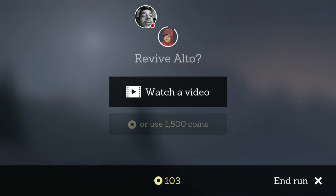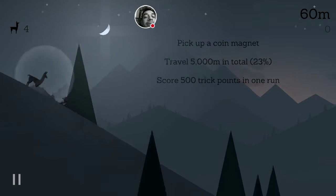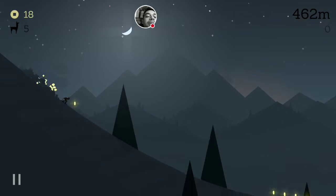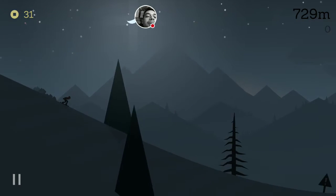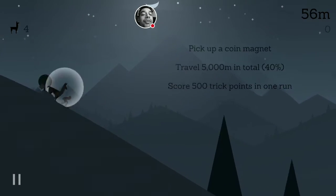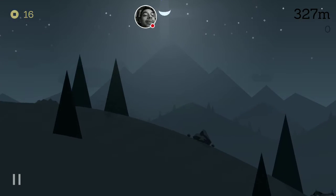I didn't understand whether that was right or wrong — it's very tough to see at night and also see the road. That's the jump — why didn't it land? I think I need more practice. Did you guys play this game earlier? I'm not sure. If you have played it, or if you haven't, just let me know in the comments, because this is something very new to me.